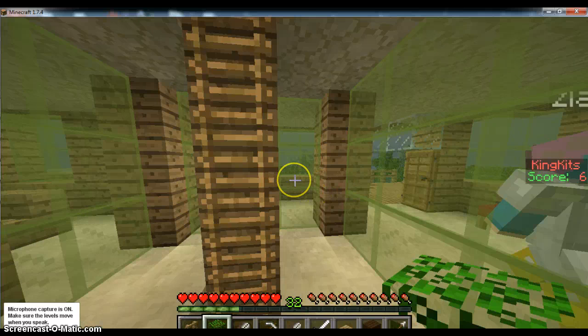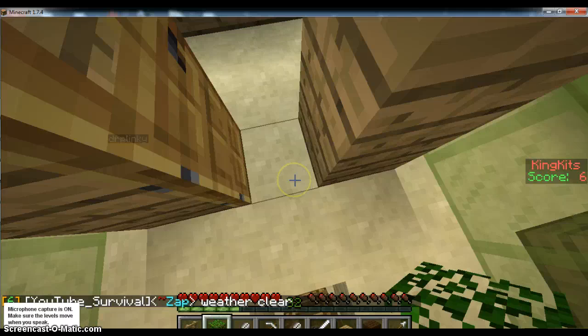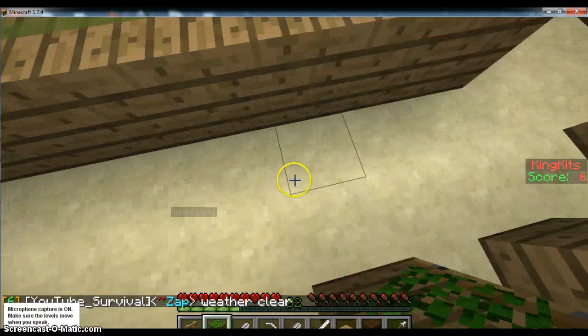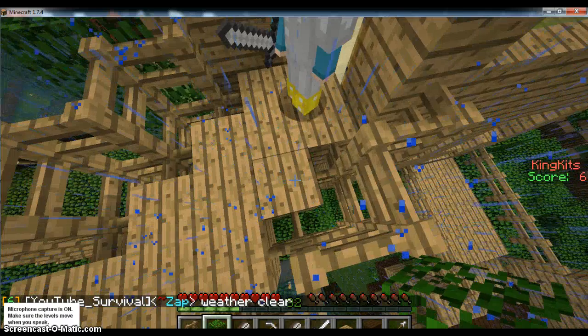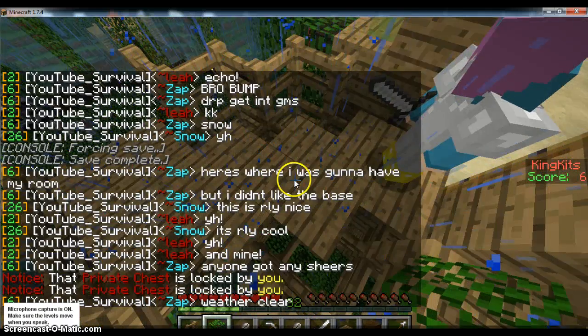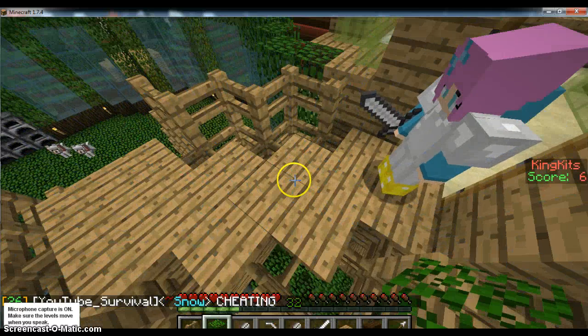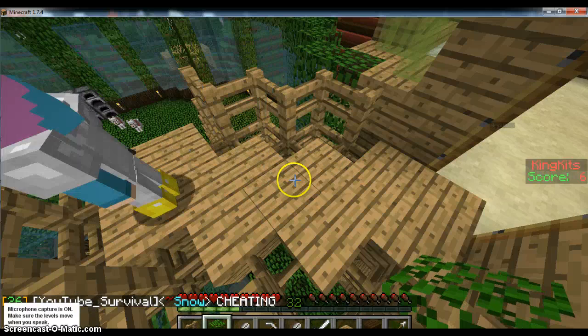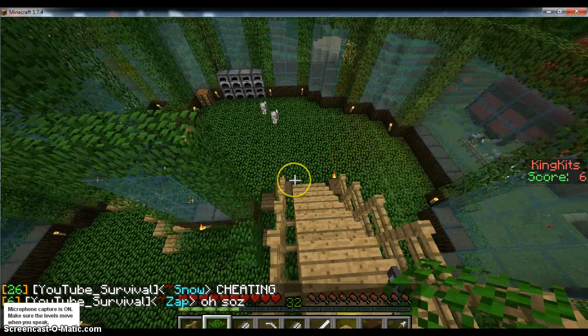So if you come over here through these little doors — I'm going to seriously get rid of these lanterns, I hate them to bits. Zap, that's cheating! And over here we have a little bridge going down to the room and it looks really cute.